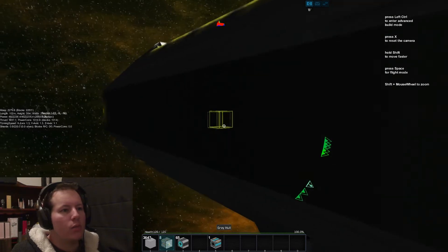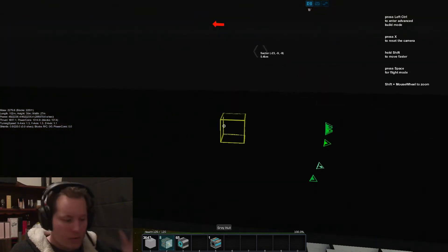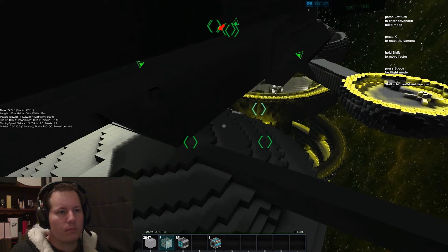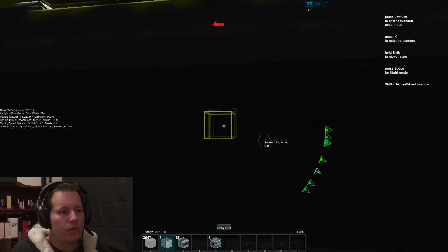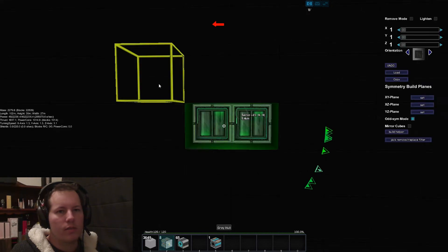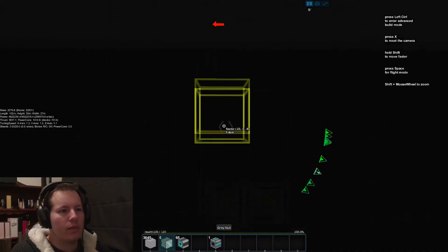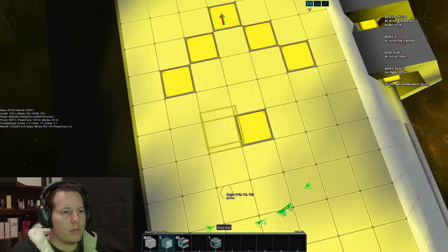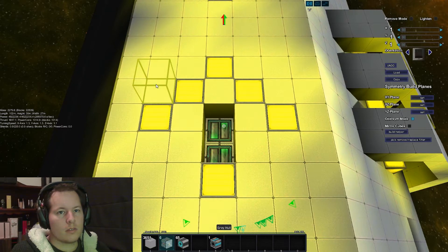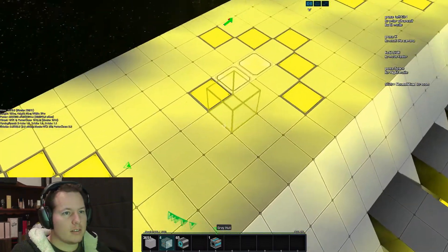Now I may as well do some ones up here somewhere. I might do a couple of those little turrets. Let's go here — that looks all right. I should probably put one on the top too. We really need to check out the forums — if you can make a good fighter, we'll maybe grab the blueprints.